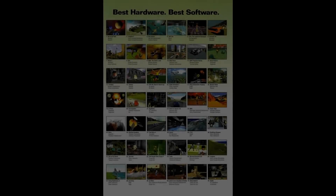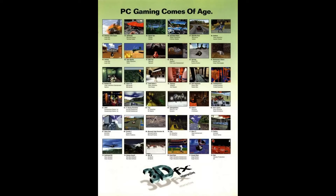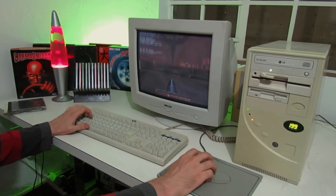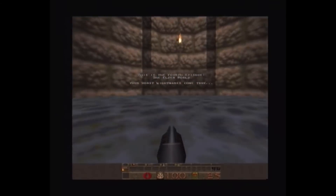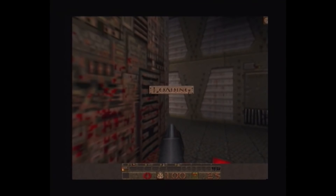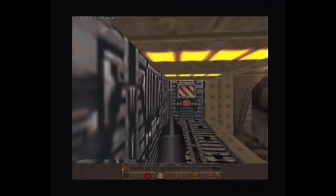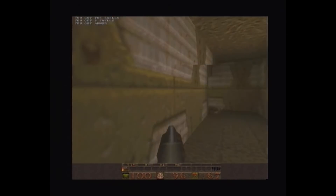Choosing which games to show off for this video was a bit tricky since so many games supported 3dfx's hardware and their proprietary Glide API. I decided to start with the game that literally put 3dfx on gamers' radar: Quake. Once John Carmack saw what the Voodoo could do, he quickly created a patch to add Voodoo support, and the result was awesome. Once you'd played GL Quake you couldn't go back to software mode, and gamers clamoured to get their hands on a Voodoo card. It looks great and runs fast, though the colour palette is mostly browns and greens.